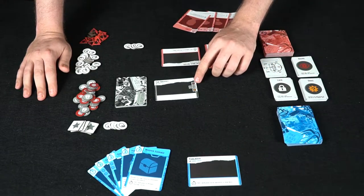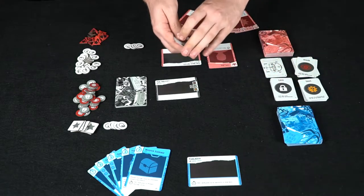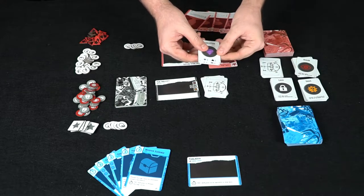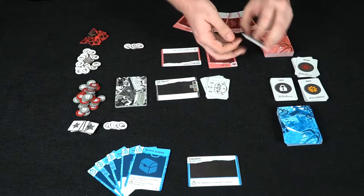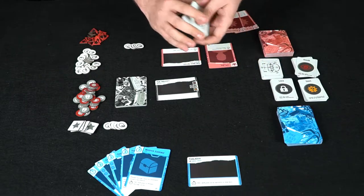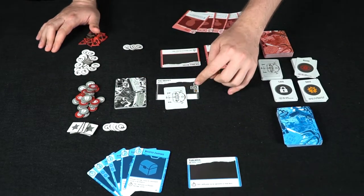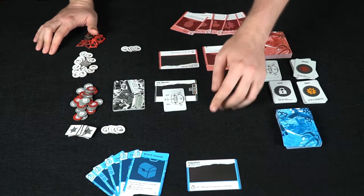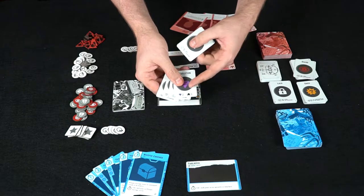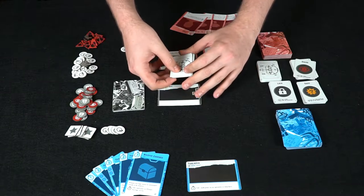You take the different numbered cards — this is one guard, this is two locks, and this is one snag — and place them face down. The Don also draws two cards, chooses one, and puts it in the deck. You then shuffle that deck and place it on the location, which is where the Thieves are going to try and steal from. When they try to steal from this location, if they ever draw the resolution card they score victory points — and that's how you win the game.